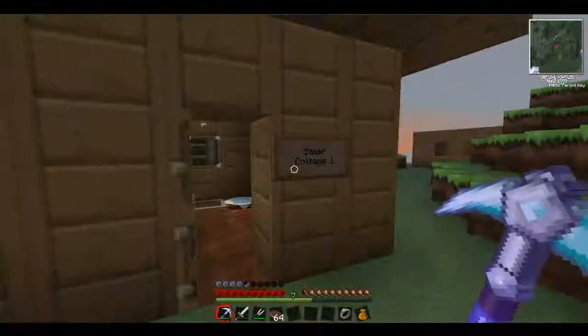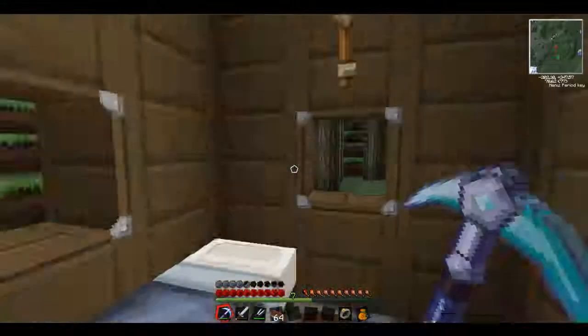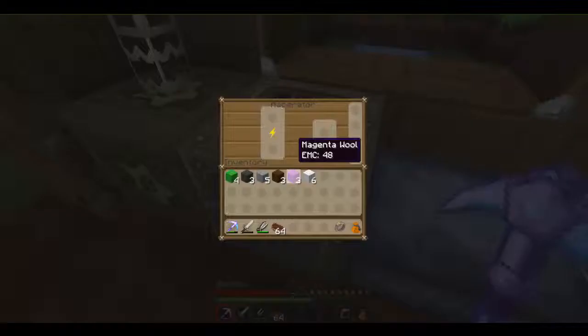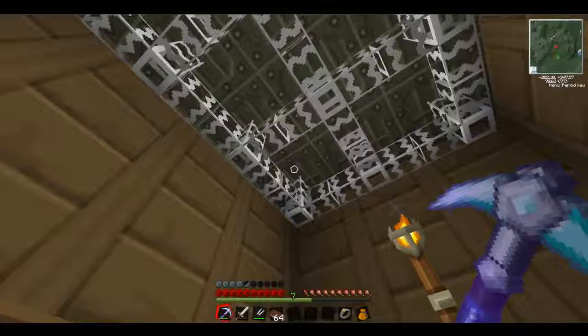This is my first solar cottage that I've done. This is the smallest one that I'm going to do — just a few windows, a bed, a macerator, a bat box, and 12 solar panels above.